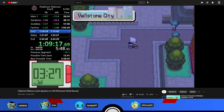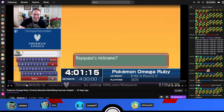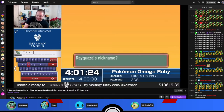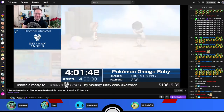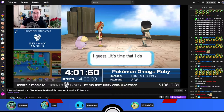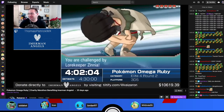Moving into marathon runs — the Immerman Angels marathon was held on Keysron's channel. TPat did Omega Ruby Elite Four Round 2 and got a 4:28, which is pretty good for marathon — about 10 minutes off his PB at the time. He had a fifth-ball Rayquaza and a Timid Groudon, so there were struggles in the end game, but he was able to pull through overall.